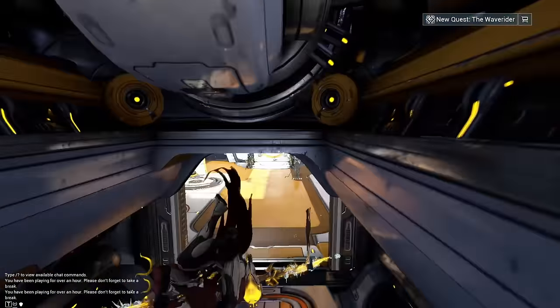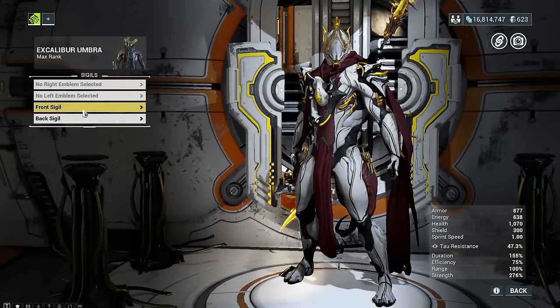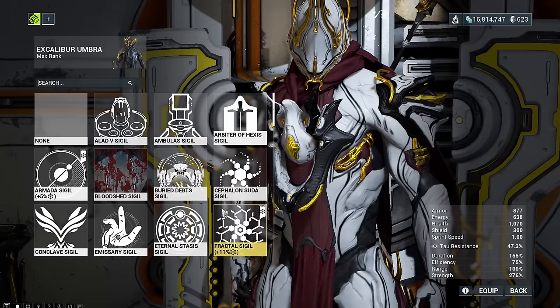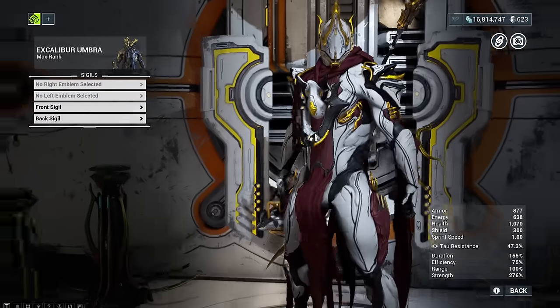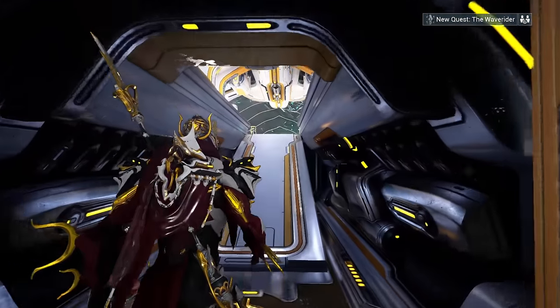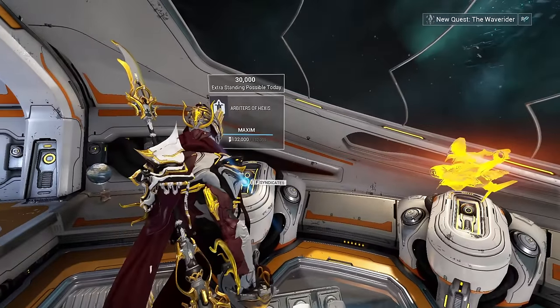The great thing about syndicates is you don't even have to actively do anything for them — you can level them up passively. Once you join a syndicate for the first time, they will give you a sigil. You go to your Warframe, Appearance, Sigils, pick the front sigil — for example, the Cephalon Suda sigil — and 11% of the experience you gain during your normal everyday missions will go towards your reputation for that syndicate. This is why I'd recommend doing it as early as possible.